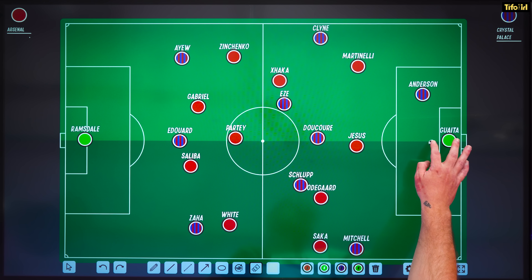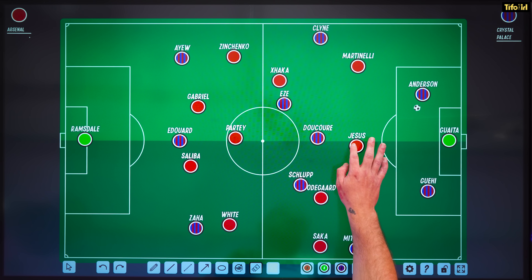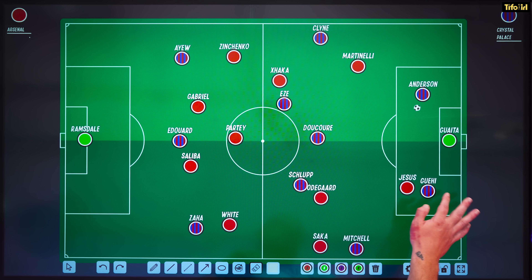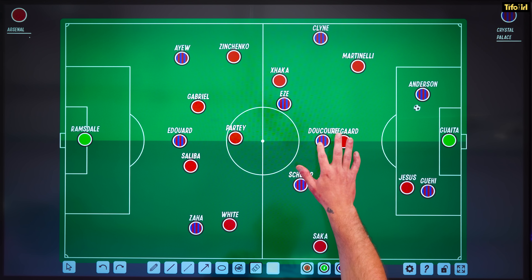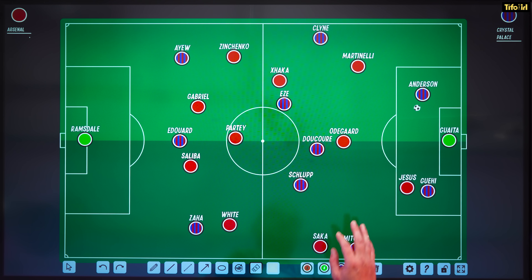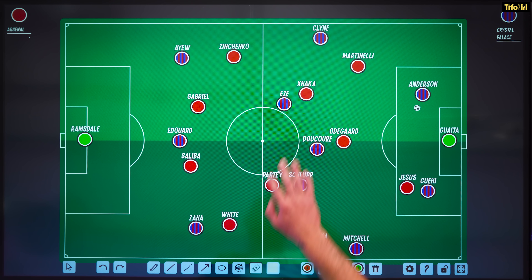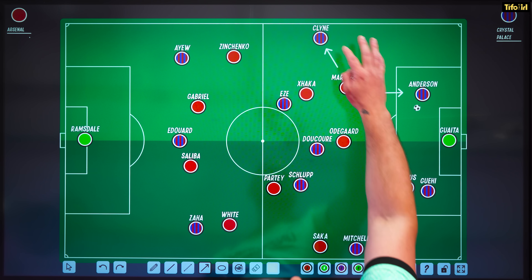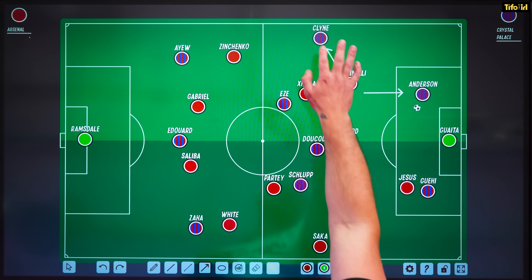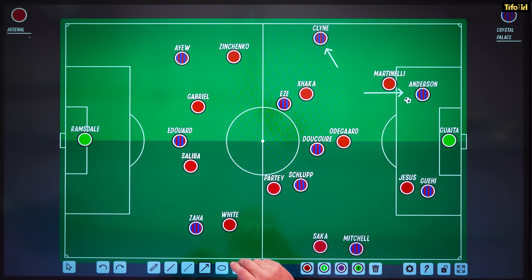If Guaita plays the ball one way, Gabriel Jesus comes in to mark the other centre-back. Martin Odegaard marks the pivot player, Doucoure, stopping the ball from coming inside. The midfield goes man-for-man straight up: Xhaka gets on Eze, Partey gets on Schlupp, and Martinelli plays one of these really interesting hybrid presses where he's responsible for two players. He sits between the full-back and the centre-back — when the ball comes out, he closes the passing lane between them and tries to force the play.